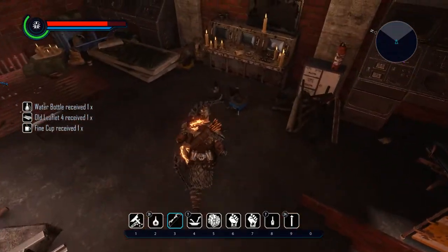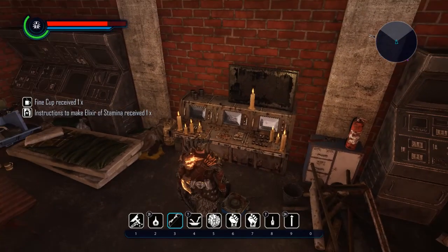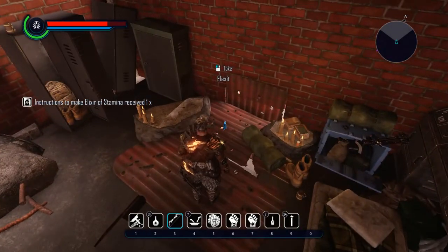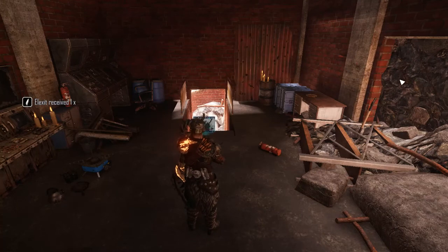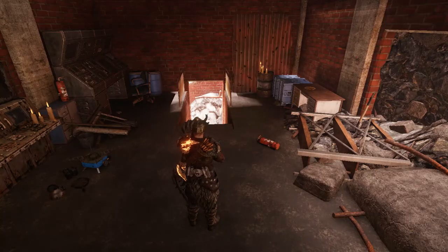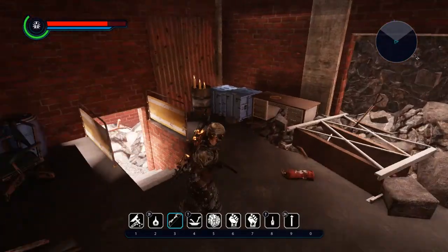Just lying around in here somewhere... there it is right here! Recipe: Elixir of Stamina — received! So there you have it. You can find it right there, and this is just in the hangar like I showed you, inside the building. So if you want to get that recipe, there it is.